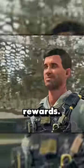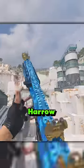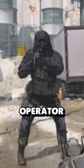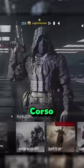The first four rewards are all weapon stickers and decals. However, the fifth reward you get is always going to be the Haro blueprint for the MTZ 762. But the best reward is the bonus operator unlock — if you manage to win the game while your team is holding the weapon case, you unlock the Mortem skin for Corso.